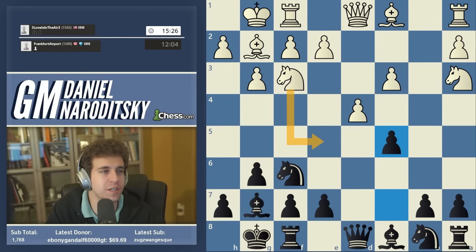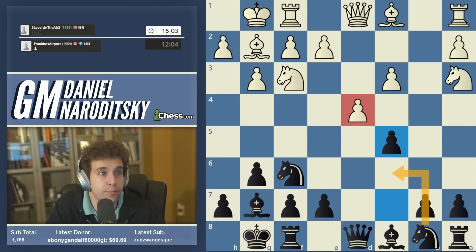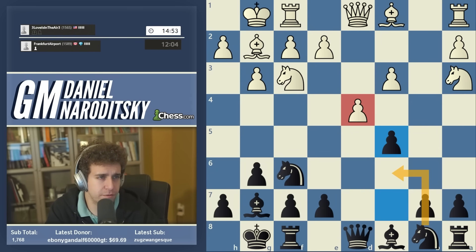The old main line is Ng5. Kramnik did play Ng5 against me, and in response black is supposed to sacrifice a pawn — I'll show you some of the theory after the game. There are some very exciting lines here, both positionally and tactically. If white doesn't play this in principled fashion, our next move is very likely to be knight to c6, putting more pressure on d4. It's a super complex position.